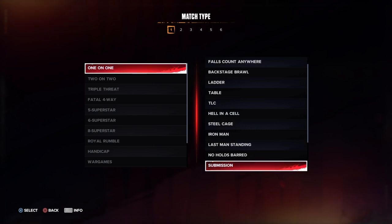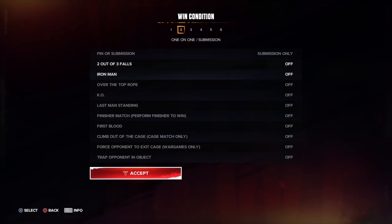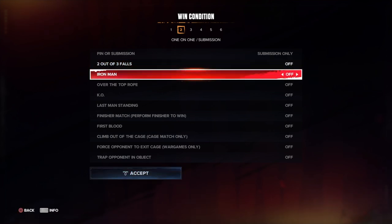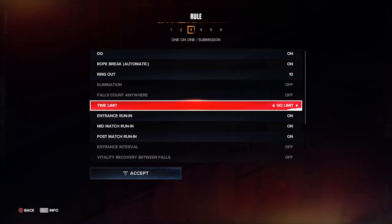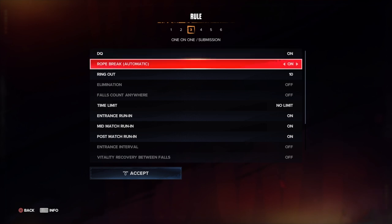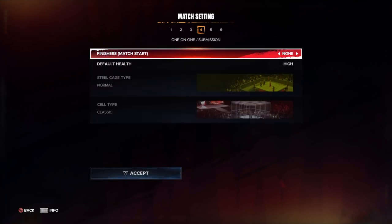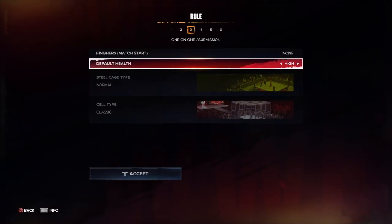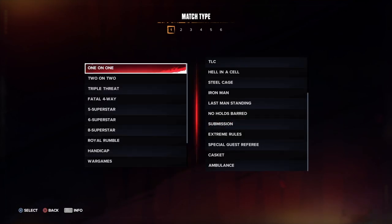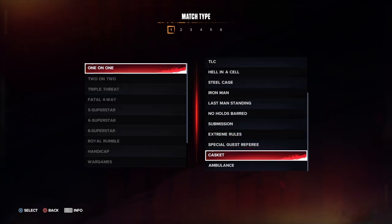The no holds barred submission match is locked to submission only, except you can turn on pinfall as well. In iron man mode you can't turn on KO. Win by submission, DQ on or off, ring count adjustable, time limit, health, finishers, and weapon wheel. That covers all the one-on-one matches.